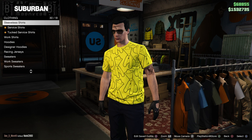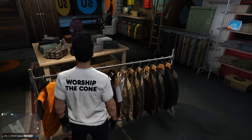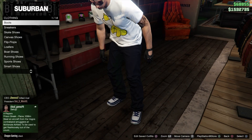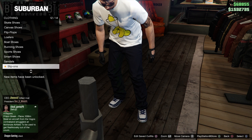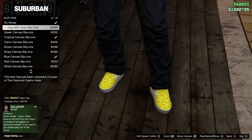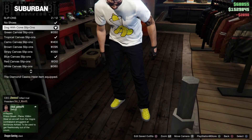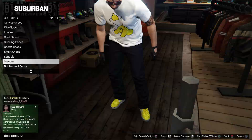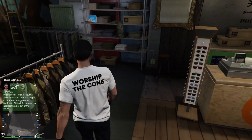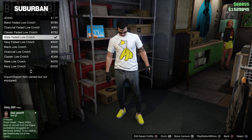When you guys have found the t-shirt, you would make your way over here to find the loafers. It will be the slip-ons, and right here are the dog with cone slip-ons, which cost around two thousand eight hundred and ninety — not that bad if you have money, which obviously people do.